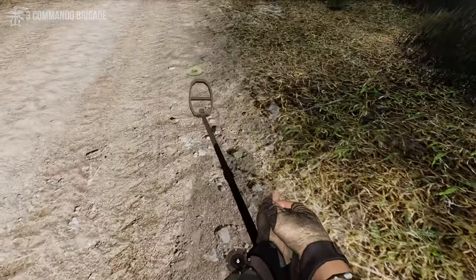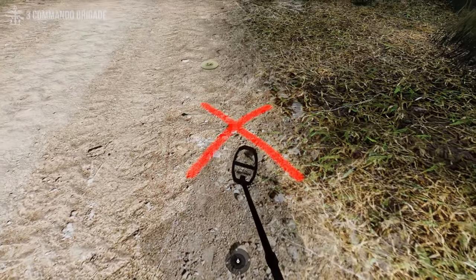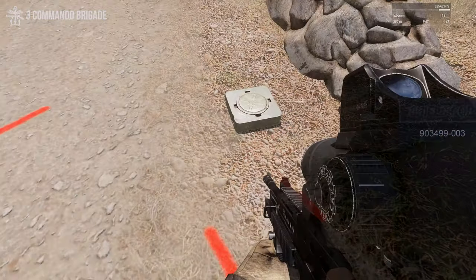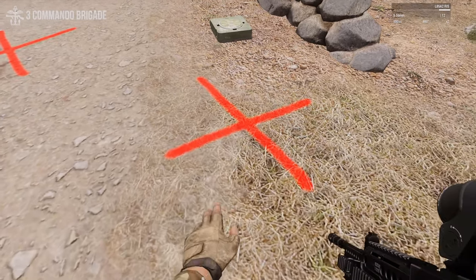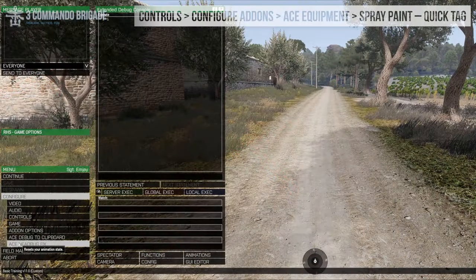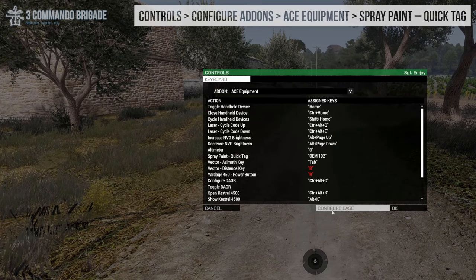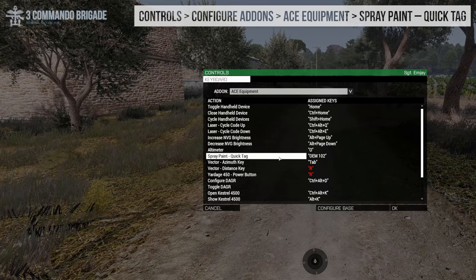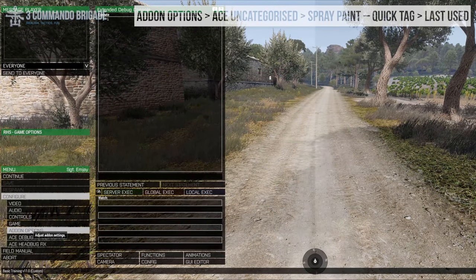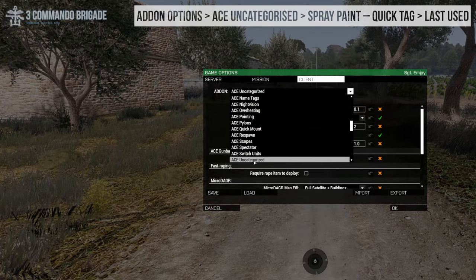Red spray paint can be used to mark active IEDs and mines. If you have it, black spray paint can be used to mark deactivated IEDs and mines. You can set up a hotkey to quickly use paint by adding a key in the controls menu and setting the key to use your last spray colour. Otherwise the key will use a random colour from your inventory.